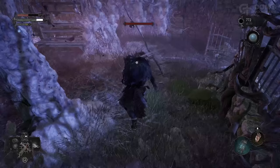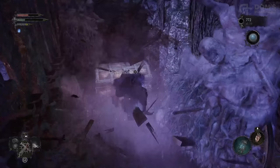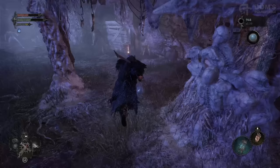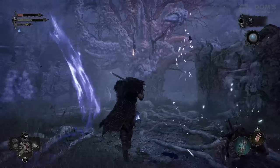Now carefully proceed through the next area, clearing out the plentiful enemies as I call out the most important items. At the end on your left-hand side, break through these barrels and behind it you will find a chest containing the Hallowed Condemnation weapon. Also, just a little bit before this, you can loot the Broken Sword weapon — just be careful of the enemy lying in ambush. Once you've cleared the area, knock down this item and you can loot the first half of the Pilgrim's armor set.